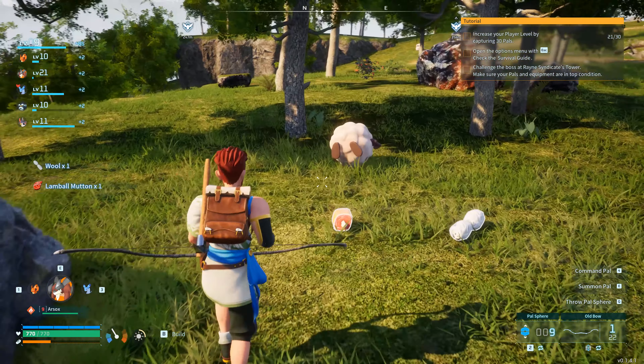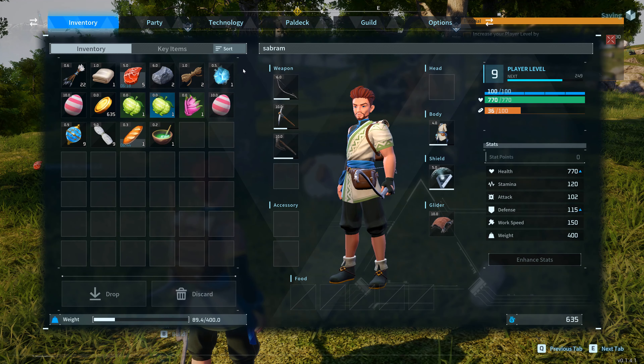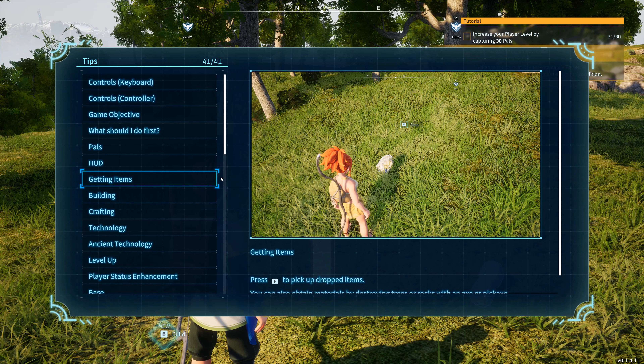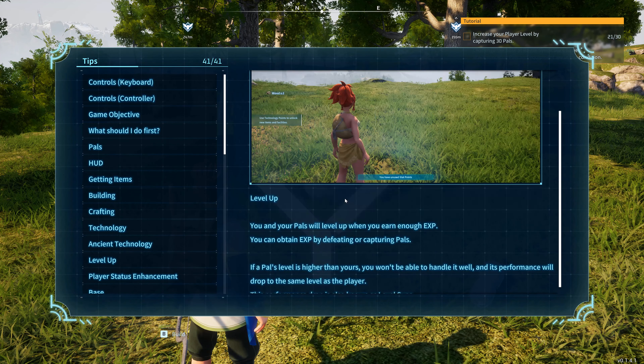Increase your base to level seven — yeah, I will. Check the survival guide. Escape, then survival guide. Let's just look at something. Rock. Technology. Level up. Now there are penguins, but no fox. Funny how that happens. Chicken, some everything.